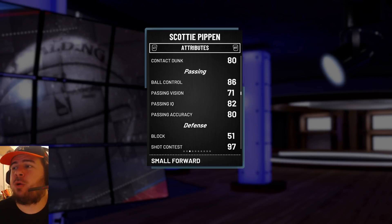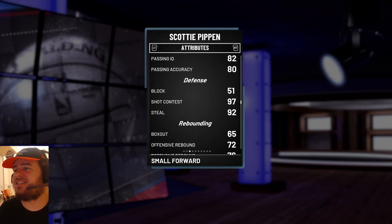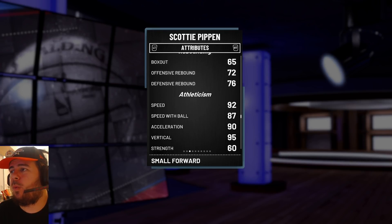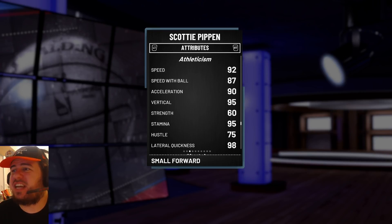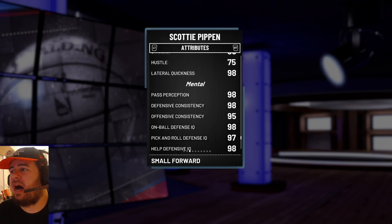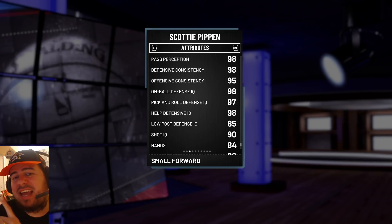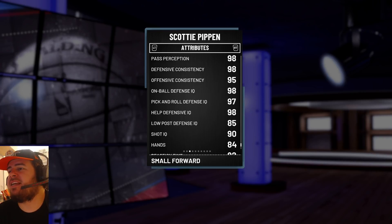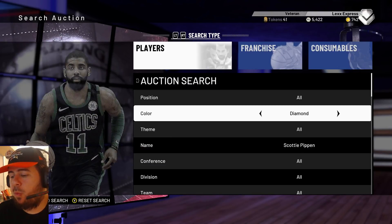86 ball control — say no more, boss man. This is a must-have. 97 shot contest, 92 steal, 92 speed, 87 speed with ball, 90 acceleration, 95 vertical. Look at that defense — holy smokes. 95 overall Scottie Pippen is a monster. I can't believe Scottie Pippen is that damn good. Well, I could believe it — Scottie Pippen is a baller. You got to get this card.